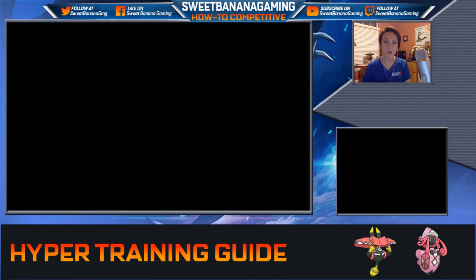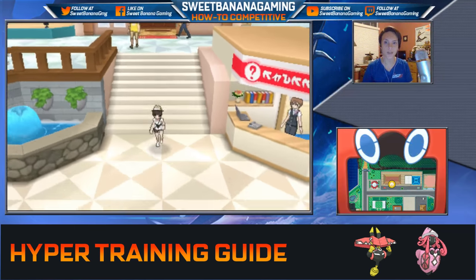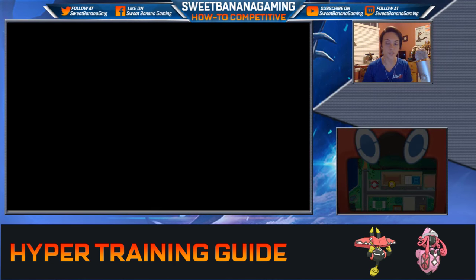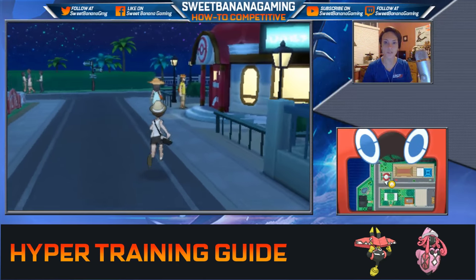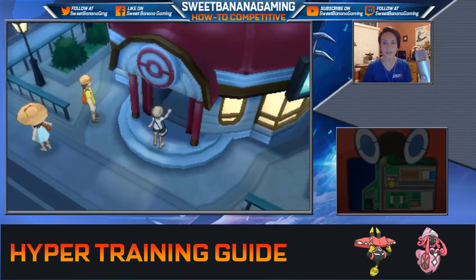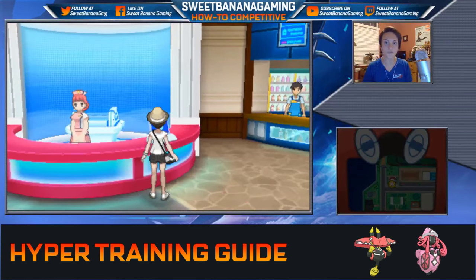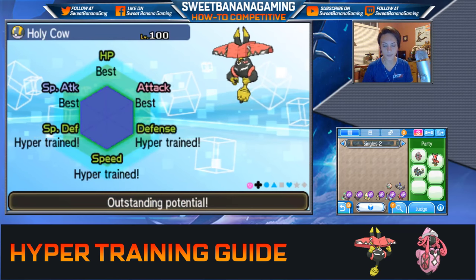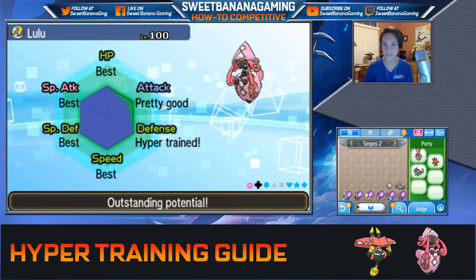Now you know how hyper training works, what you need to do it, and how to do it. Hopefully you understood what I was saying with that Festival Plaza exploit. If you have a really good and easy way to farm Festival Coins, let me know — for me it's been pretty slow going, so I just like the passive way of doing the Pokepelago. We can see 'hyper trained' and 'hyper trained' on the stats — still missing that attack, but it's not really necessary.